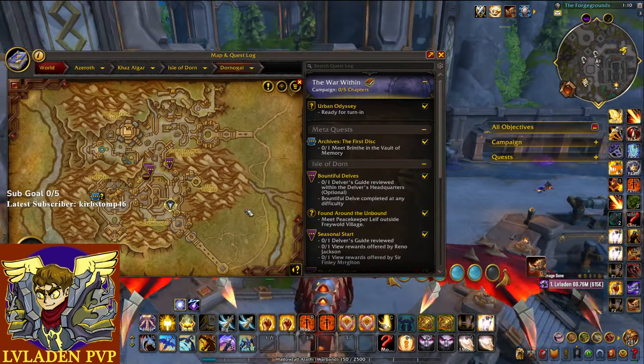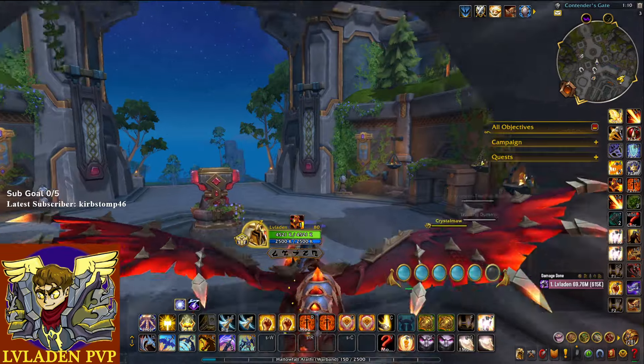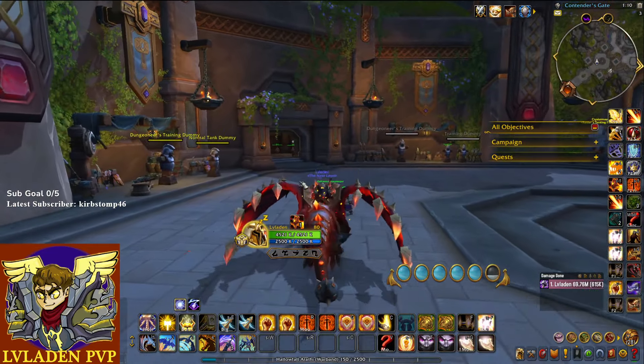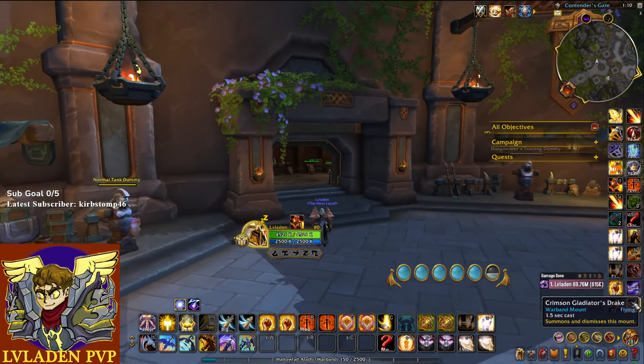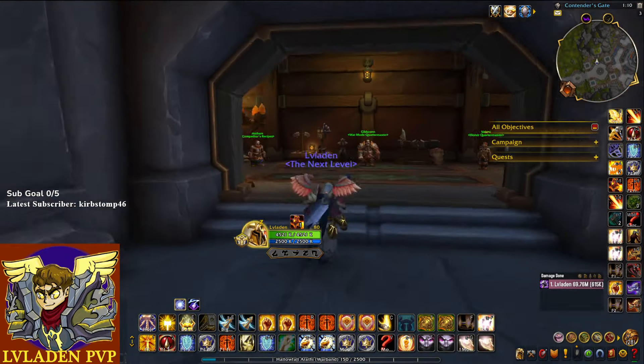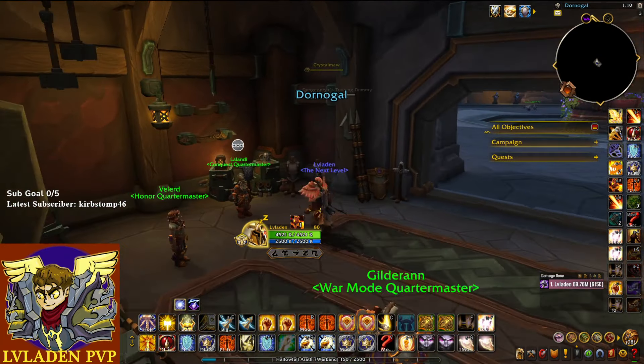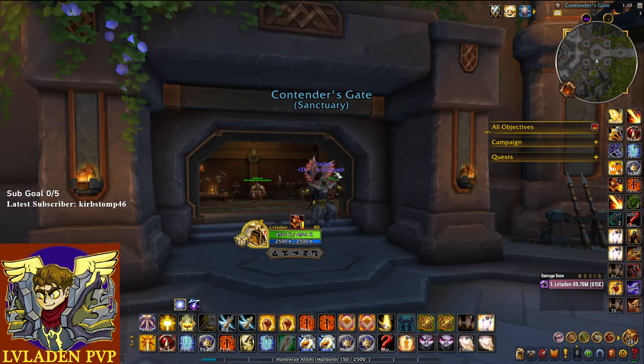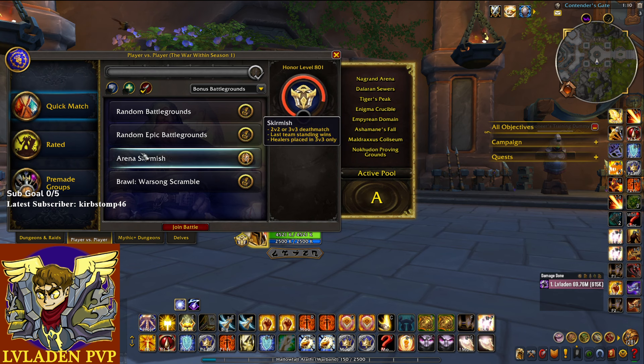When you log in and start your season, I definitely recommend going down to the Forge Grounds and picking up all the quests you see there — your sparks quest from the guy over there, and then all the PvP quests you can get in that room as well.